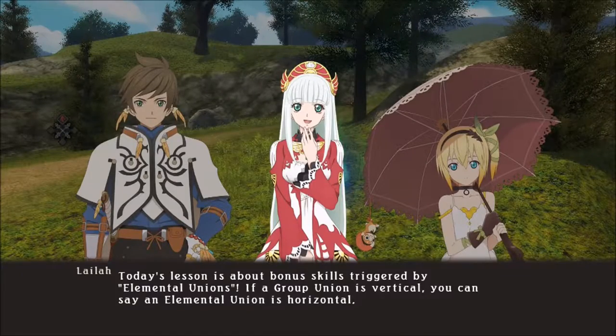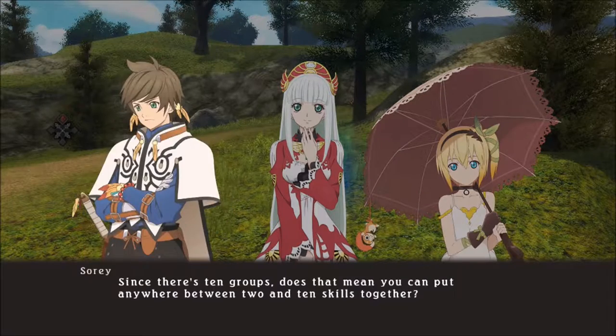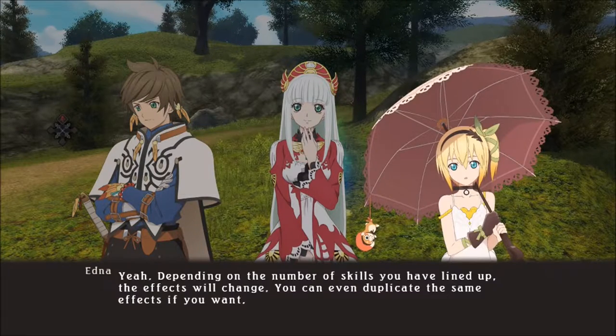Today's lesson is about bonus skills triggered by Elemental Unions. If a Group Union is vertical, you can say an Elemental Union is horizontal. Unlike a Group Union, you can activate an Elemental Union with as few as two skills, so long as they're placed side by side. Since there are ten groups, you can put anywhere between two and ten skills together. Depending on the number of skills lined up, the effects will change. You can even duplicate the same effects if you want.